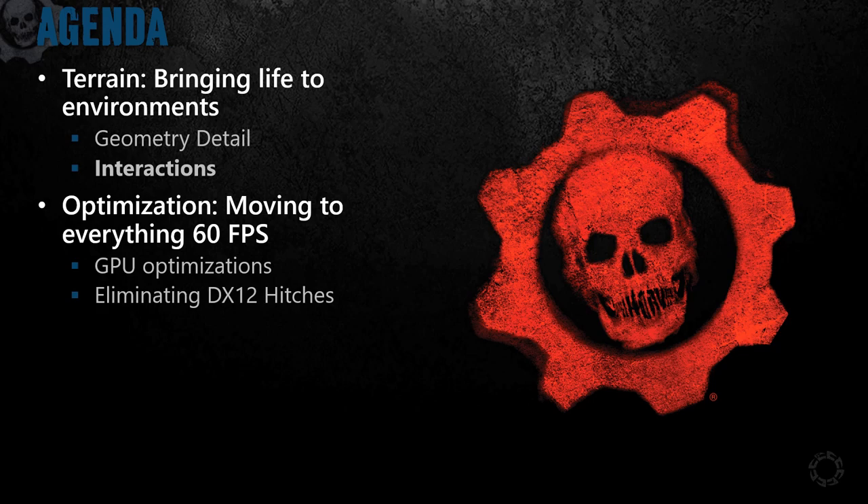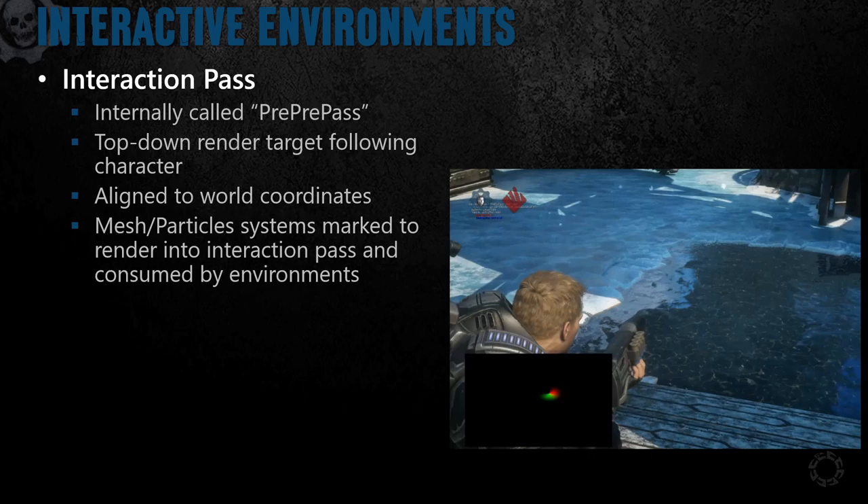So enough about geometry. Let's move on to the fun stuff: interacting with environments. For interactive environments, we developed a system called the Interaction Pass — internally it was called the Pre-Pre-Pass, which was a terribly confusing name. The Interaction Pass was inspired by an Unreal dev talk where they take a buffer with a top-down projection and render colliders into it that are later read to deform water surfaces. We took a more generalized version of that approach to make something flexible enough that it wasn't just scoped to collisions. Meshes or particle systems would be rendered into the Interaction Pass render target and then later used by the materials to do a variety of effects.